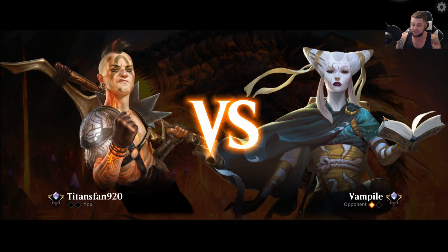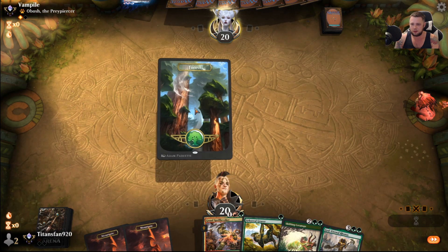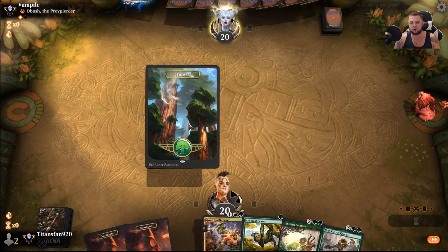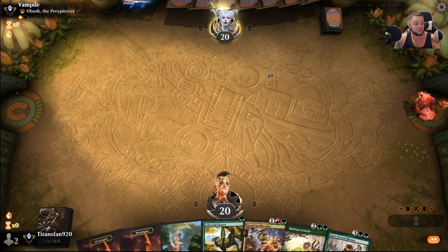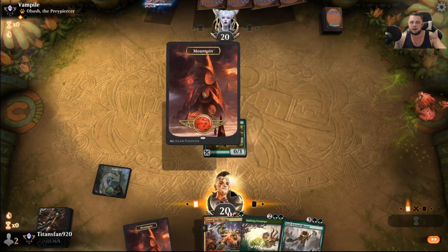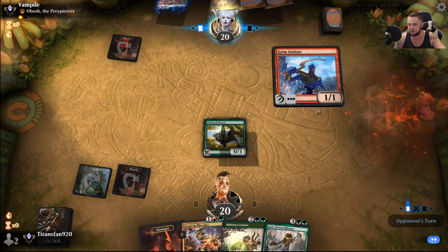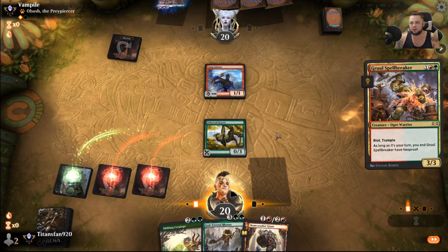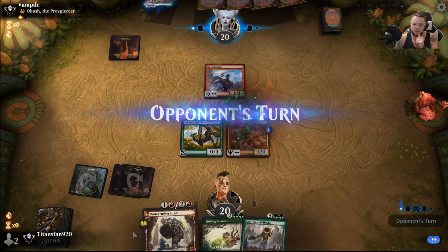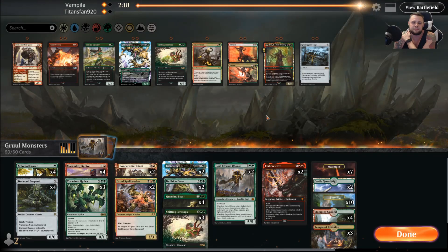Game 2 against Vampile — we were on the play there, so it stings. This hand is fantastic — wind in the sails and lands. Woo baby! Turn 1 Grazer, turn 2 Spellbreaker. If we just go Grazer, Spellbreaker, Ceratops, Rhonas — that's disgusting. They're mulliganing their butt off, by the way. They mull to four. Let's have a fan-diddly-dastic start. You know what sucks too? How I was saying I took that 2 unnecessary damage — that came back to bite us. So: land, let's play Spellbreaker, put a +1/+1 counter on it. Pass the turn — hopefully draw a land, green source in particular.